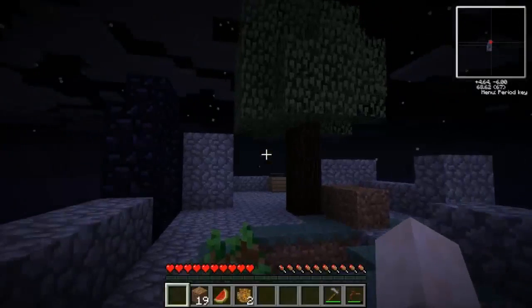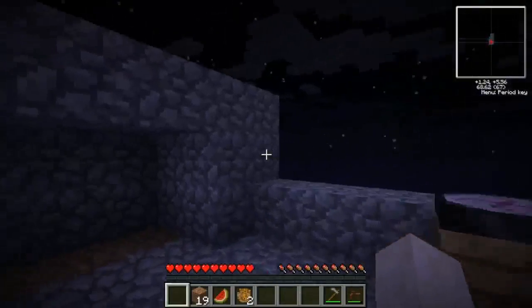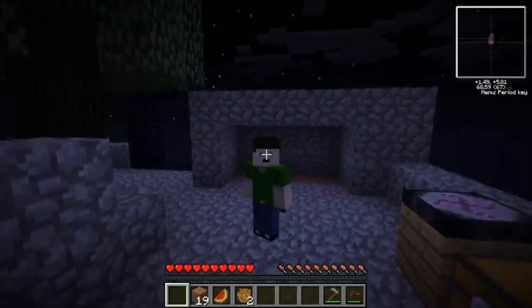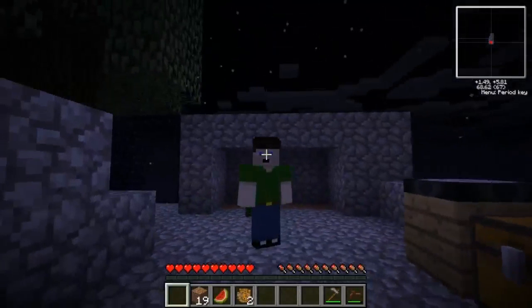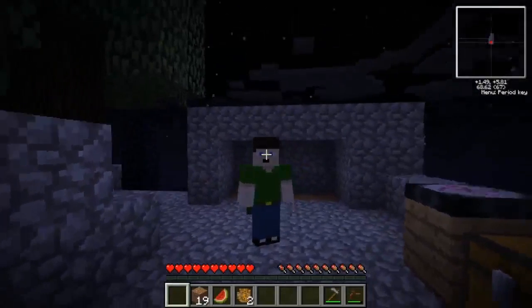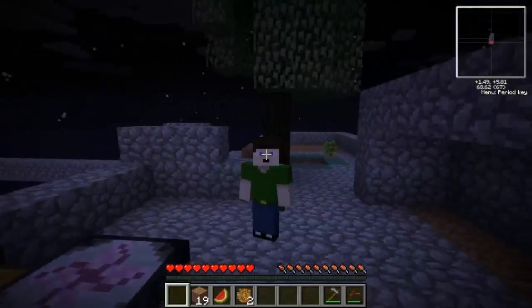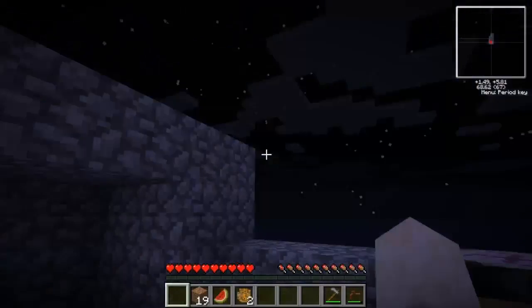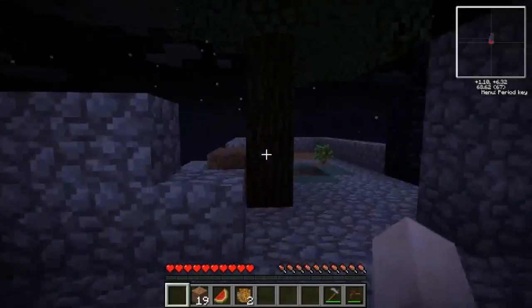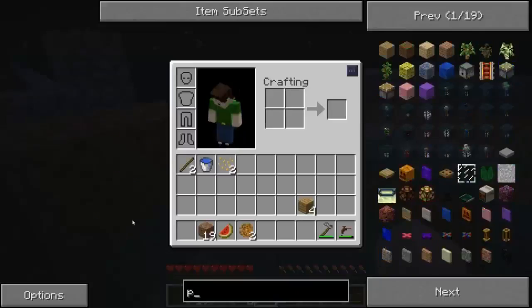Hey guys, it's me again. Today we are back on the Tekkit Skyblock world. You might notice my skin looks a bit different — this is what I look like under my Master Chief skin. This skin was made by Luki, but I need to edit a few bits. Like you can see underneath my arms there's still some green in there. Overall it's pretty good though — the hair's done well. I changed my cape color, so this is what I'll have going forward.